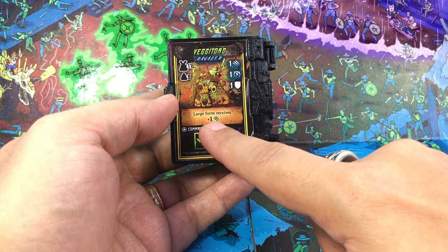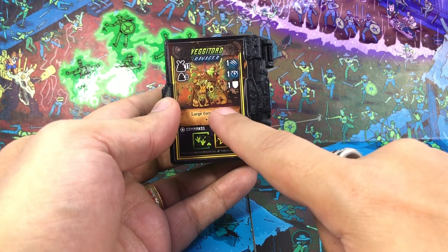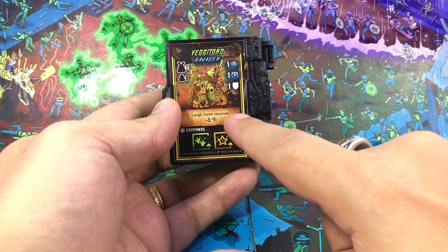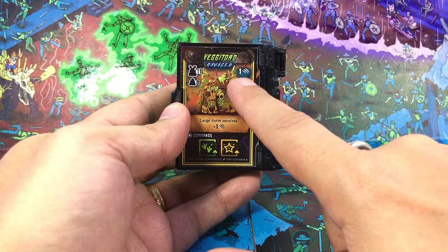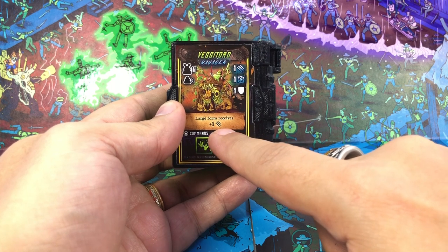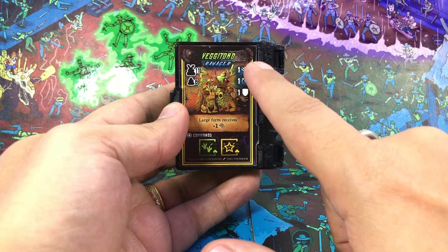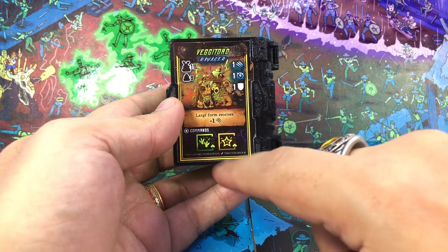This is a special ability not activated by a spell cost — this is just in the nature of the creatures. The larger form does get to automatically roll two melee dice; it gets a plus one melee dice. The smaller version, the volume 8 version, rolls the standard stats, while the larger version gets an extra dice.